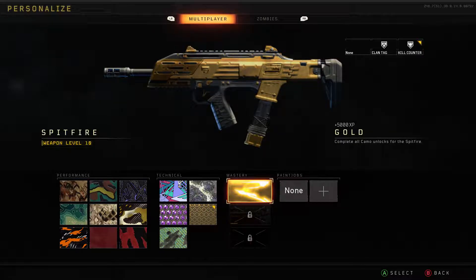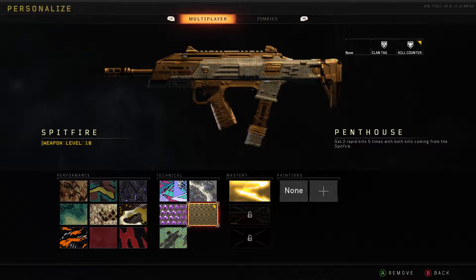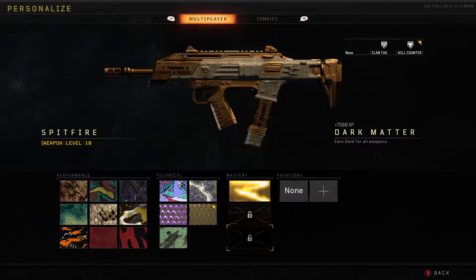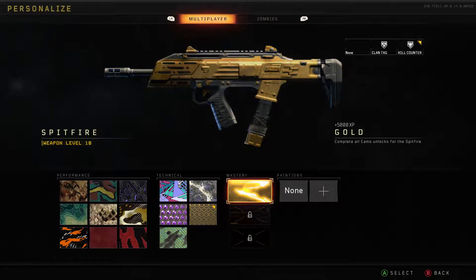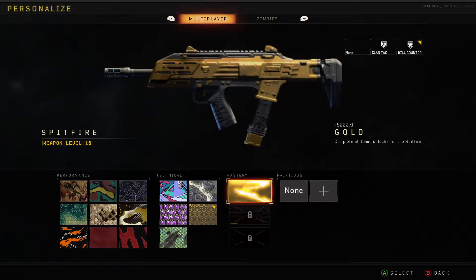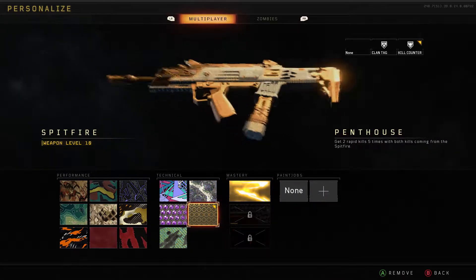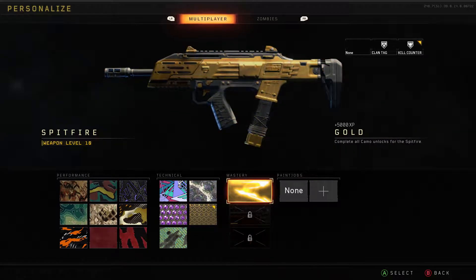I personally think the gold camo should cover the entirety of the weapon, like Penthouse does. That is a beautiful camo and one I'll stick with on every weapon until I get Diamond or Dark Matter. I think gold should cover the whole weapon — it's a good shade of gold, I'll give it that, but Penthouse covers every little bit of the weapon and has a design on it. Gold doesn't.